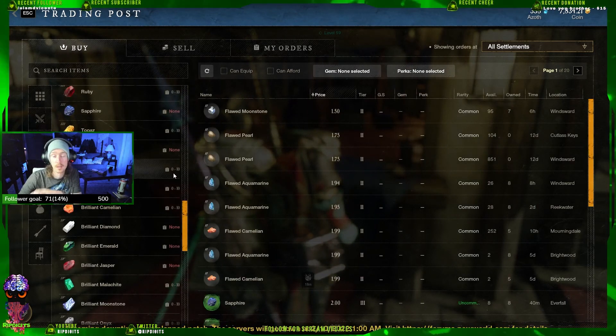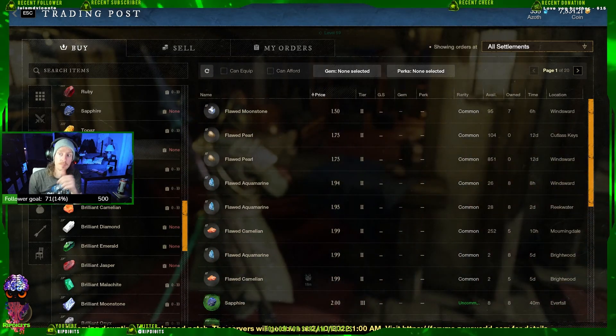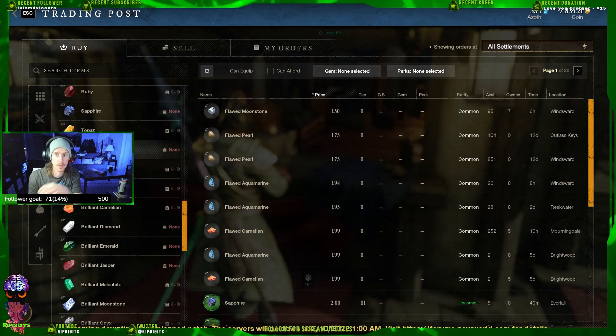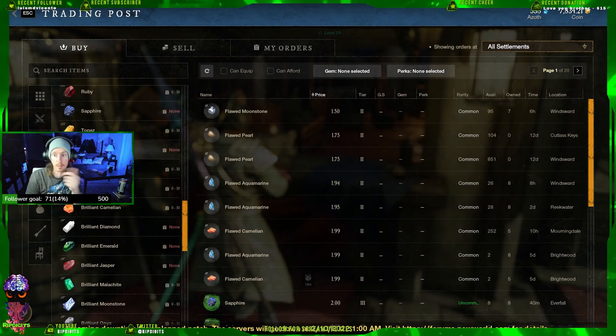You do this on top of going out and gathering gems from mining. Over time, you'll be able to sell all your excess from the route, and you'll be able to use that money to buy more gems or just have a bigger stack of money so you can buy motes.